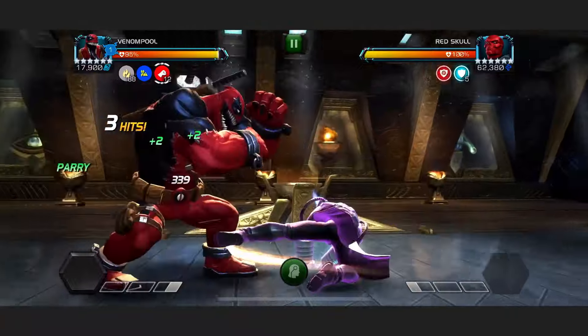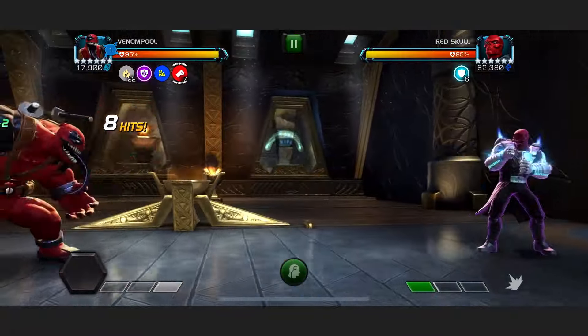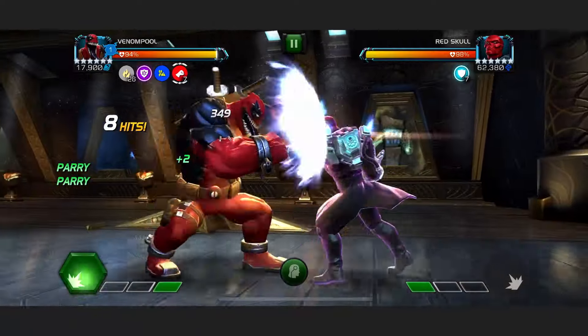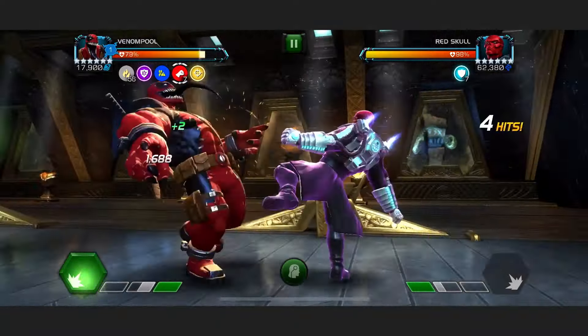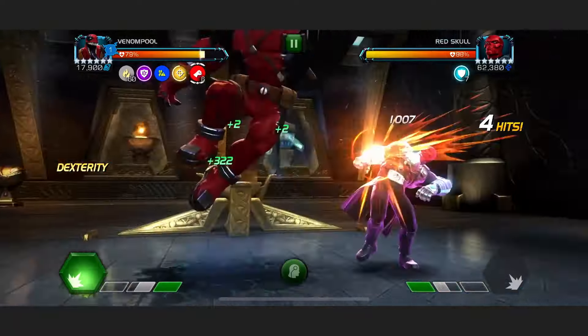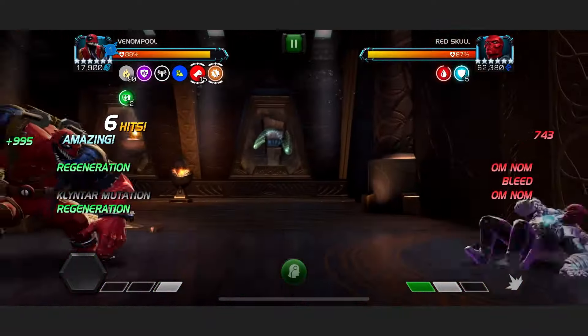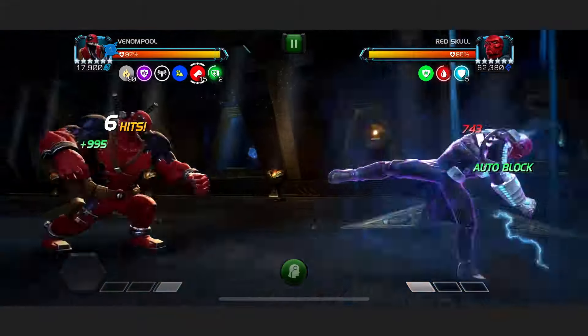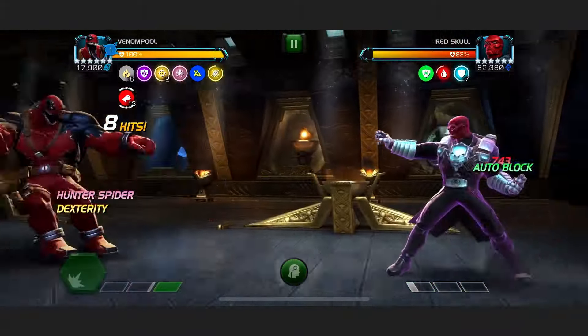You could absolutely use any other decent armour breaker for this fight, and I think Corvus Glaive is probably one of the best — as with just one parry, goodbye all the armours. However, the reason Venom Pool is so good for this is because you can do this. I only got 2 out of 3 regens on there, but that's still almost 1000 per tick, and we're back up to a full yellow bar. Easy as that.